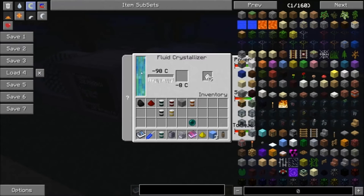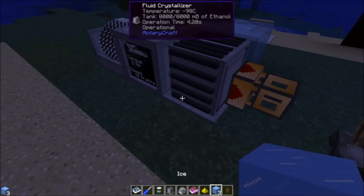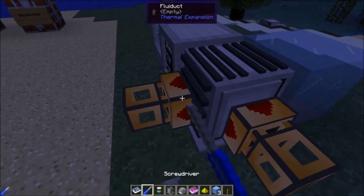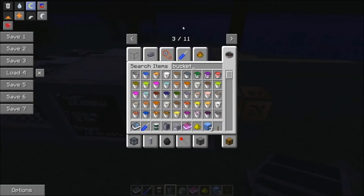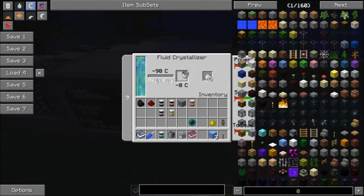So the fluid crystallizer doesn't seem to care what liquids it takes in, even if those liquids can't actually be crystallized. So be very careful — if you put liquids in here that can't be crystallized, you'll have to find a way to pump it out. As far as I know, if you accidentally pump a fluid in that the crystallizer can't use, the only way to get it out is to break the crystallizer. You can't right-click it with a bucket either. And you can't put liquid nitrogen in here — I've tried, it doesn't do anything.